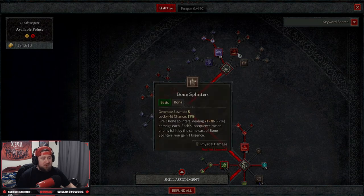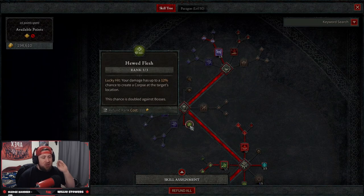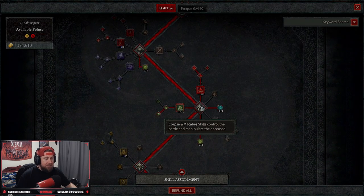Down to core skills — we have zero points here. The only thing we're taking in core skills is Huge Flesh: with lucky hit, your damage has up to a 12% chance to create a corpse at the target's location, and this chance is doubled against bosses. We need corpses for this build to work, so that's why we have it. Now down to the bread and butter — the macabre skills.